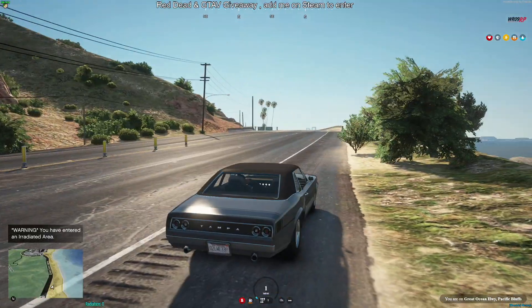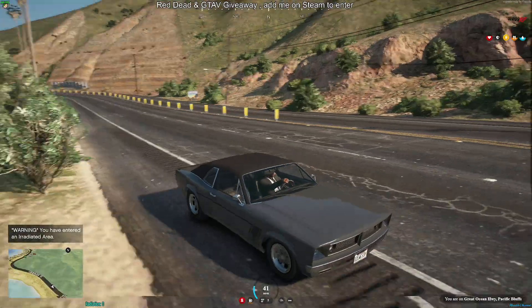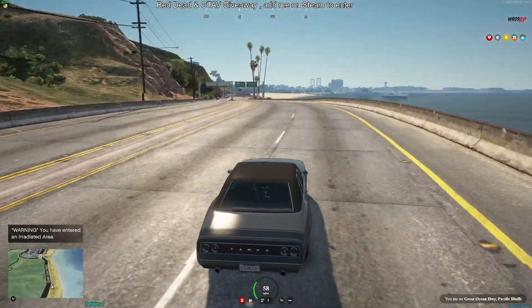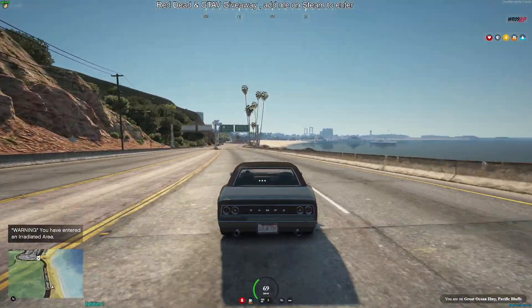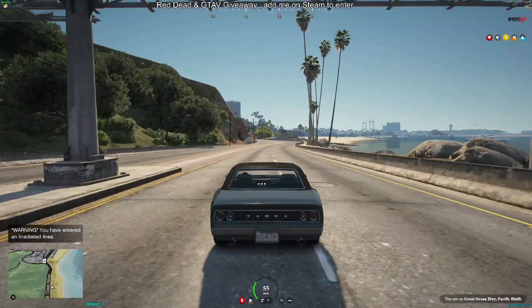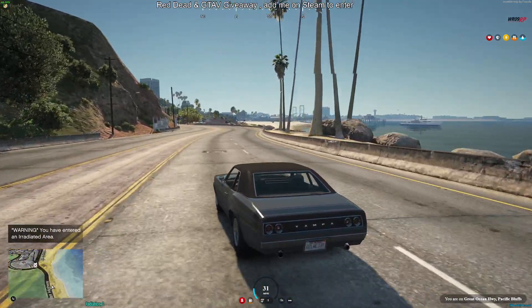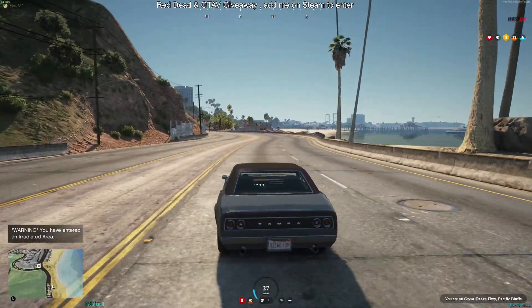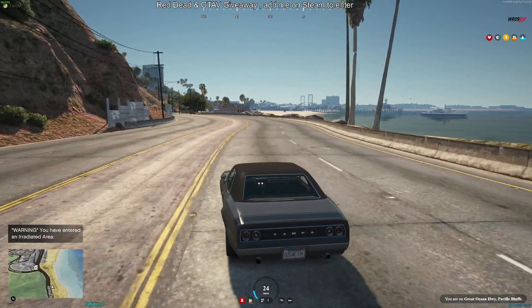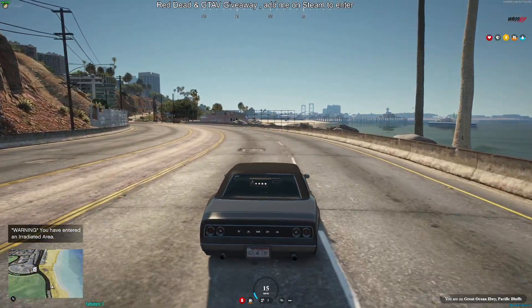Okay, so you can see down there next to the map — it'll be kind of hard to see on screen, but when you get in the server you will notice it — it says your level of radiation. Mine is currently reading zero. If it gets to a hundred, you will die. And if you die in the irradiated area, it'll be especially bad because your corpse will then start soaking in radiation.